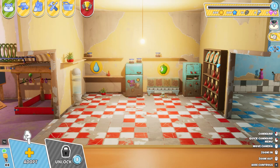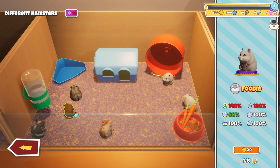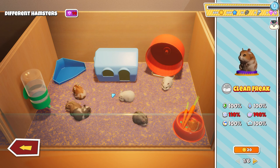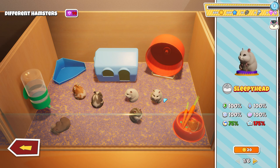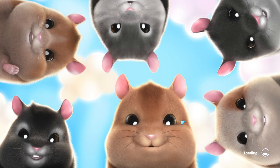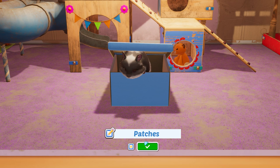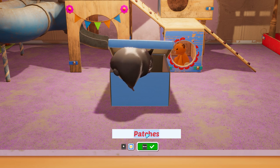Anyway, it's just adopt a hamster. Okay, so that one's very playful, that one's balanced, that one sleeps more or less. I guess we're gonna just grab a balanced one. We're gonna call the hamster Mr. Playful Man.